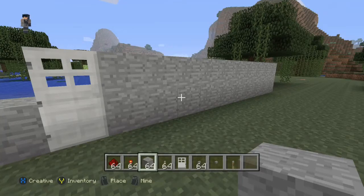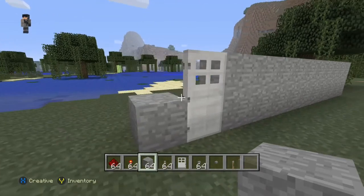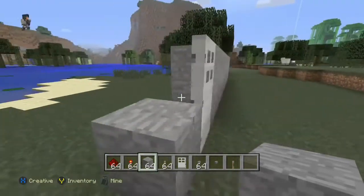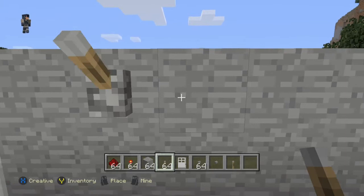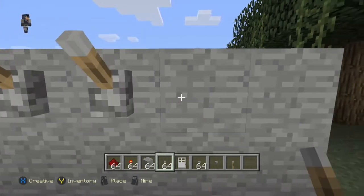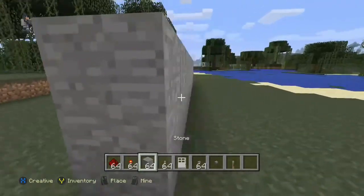Hey there everybody, MegabitGamer here and we are going to do a simple set of combination switches. The door here is just for example, to give you an idea. You'll need some levers — we're not gonna put them right next to the door because it would actually actuate it without anything going on. You'll also need levers, blocks, redstone, and some redstone torches.